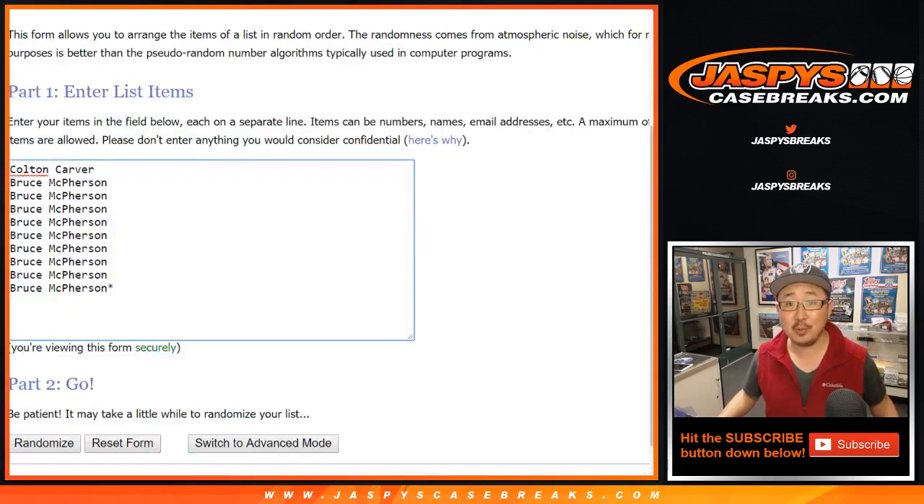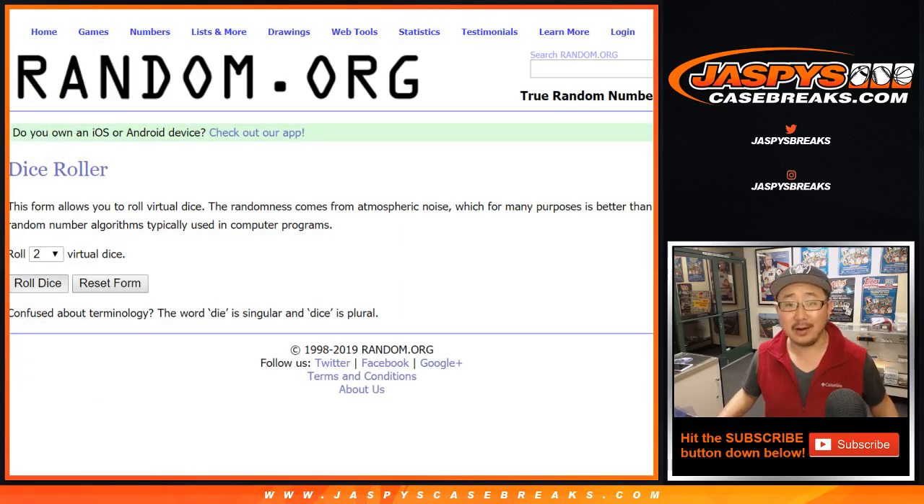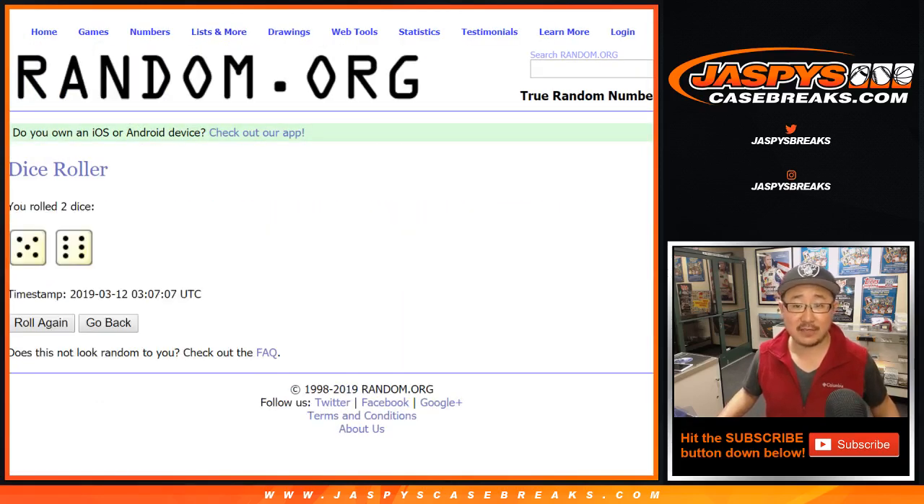Thanks to Colton, Bruce, and Megan. Megan has some of these spots right here too. Let's roll the dice. Let's randomize each list five and a six, 11 times.